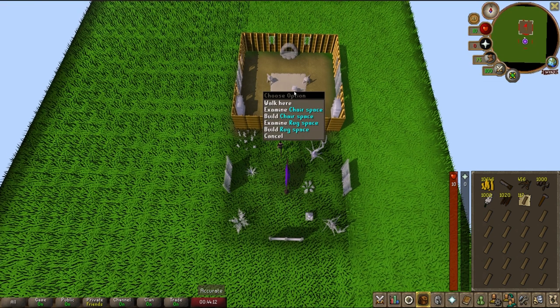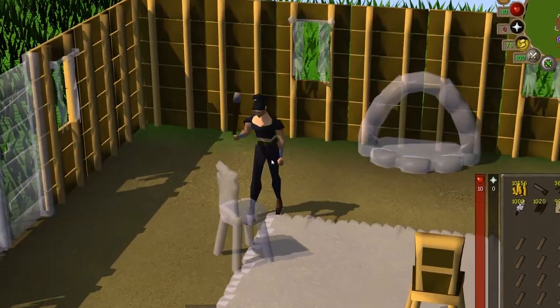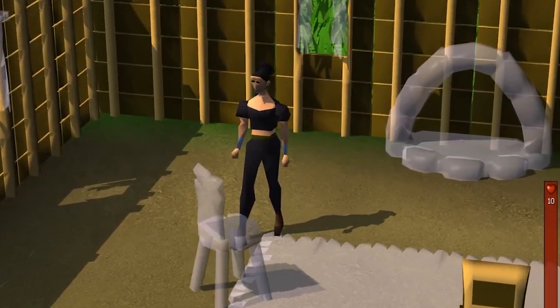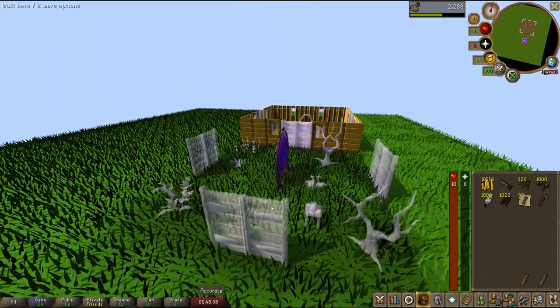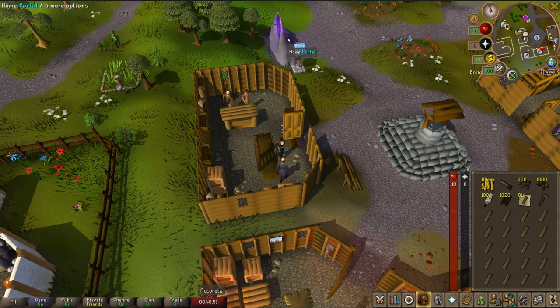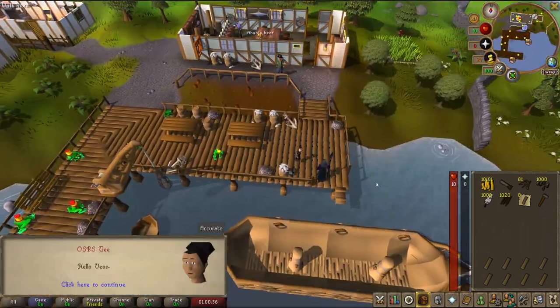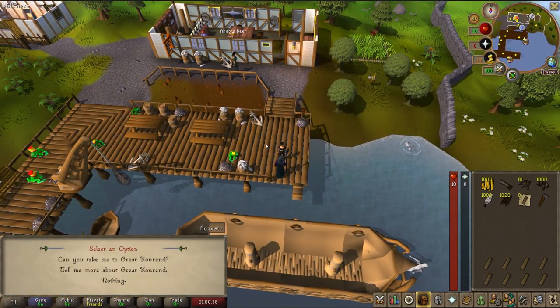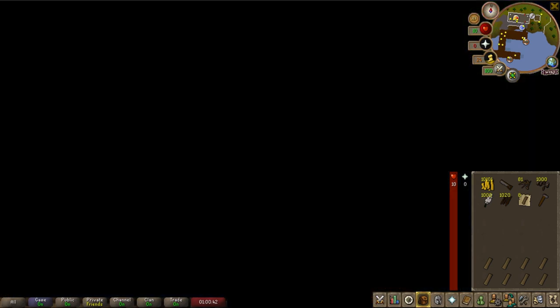Head to Remington and go into build mode for your house. You're going to want to build wooden chairs all the way until you're level 20. When you run out of inventory, you're going to run back out of the portal and pay to un-note your planks so it's quick and easy, then head back in and do the same thing over and over again. Once you hit level 20, head back to Port Serum and talk to Vios.